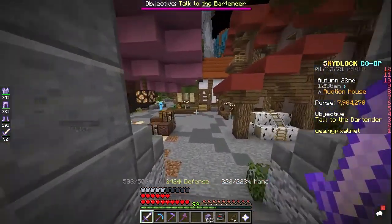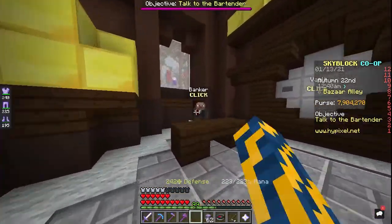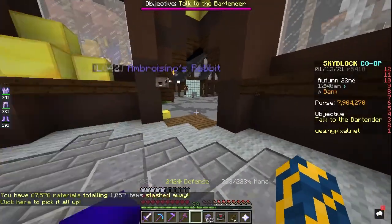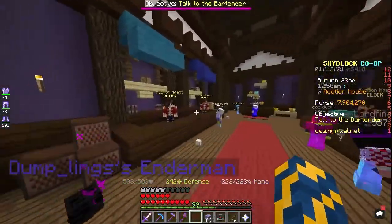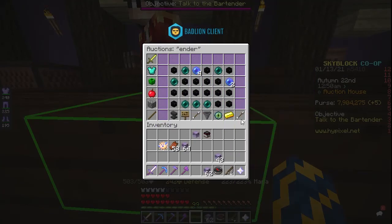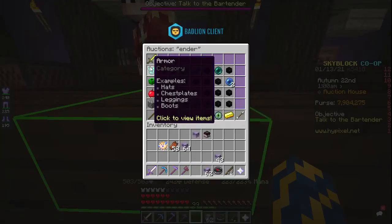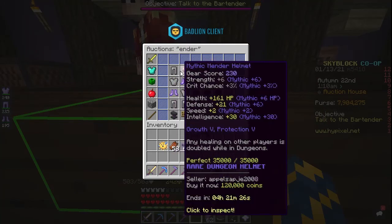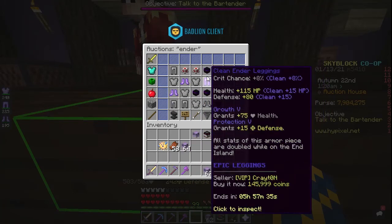Number 3: Auction House Flipping. Do you have a good-sized bank account you want to turn into even more money? Do you like looking for good deals on gear and items in the Auction House? If you answered yes to either of those questions, you should try Auction House Flipping. The idea is that you scour the Auction House for items selling much cheaper than they usually do and grab them before someone else does. Once you buy the item for cheap, you sell it for more. For example, suppose you see an Aspect of the Dragons going for 1.2 million in the Auction House Buy It Now, but you know they usually sell for 2 million coins — you buy it and sell it back for 2 million, giving you nearly 1 million coins in profit.